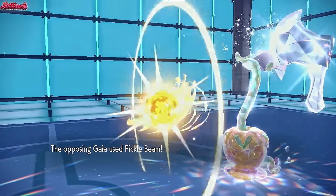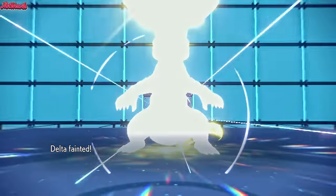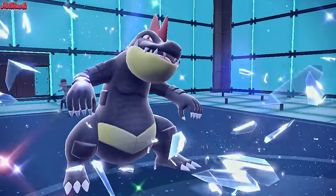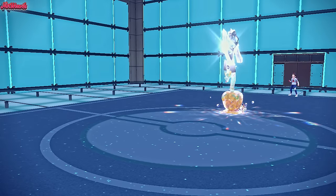We go for a Crunch — it nearly takes them out, which is great. They go for a Tickle Beam and that finishes off Feraligatr, which is unfortunate. So Feraligatr did good — it didn't take out a single Pokémon. This ain't a Feraligatr video, that's for sure.